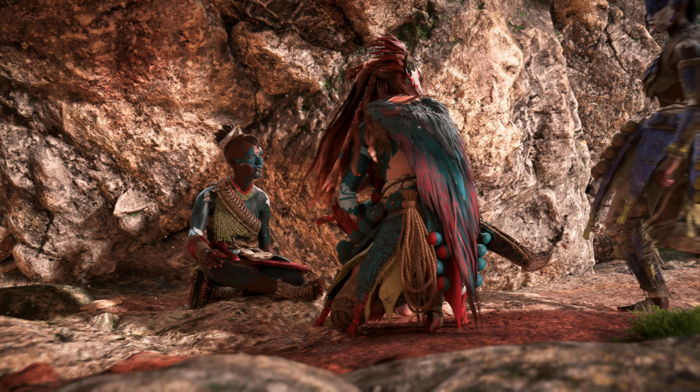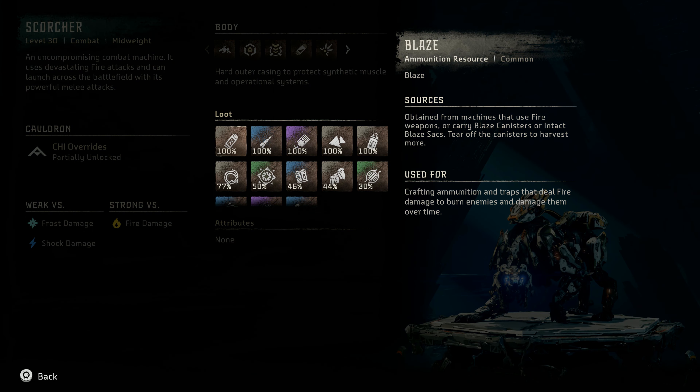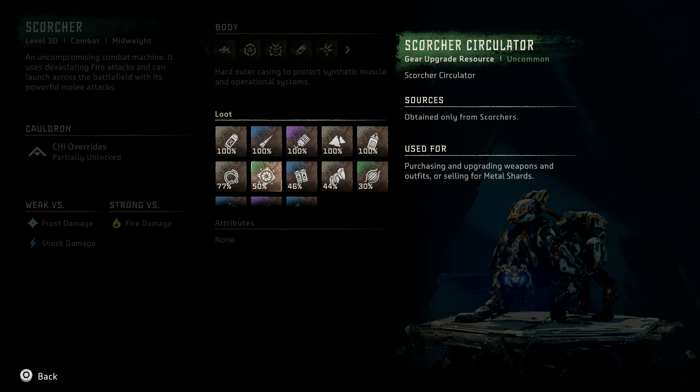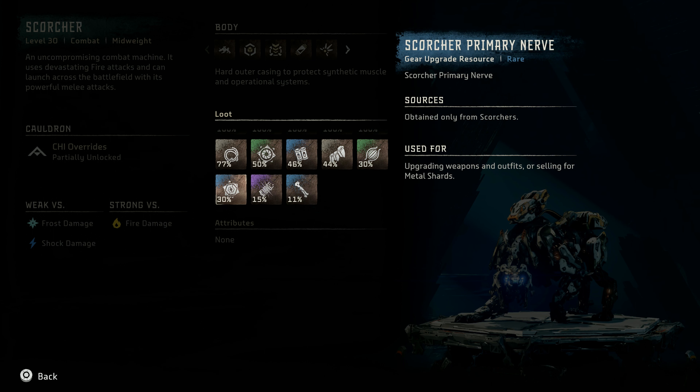Let's review the machine catalog entry for the Scorcher. The Scorcher is a level 30 combat mid-weight machine — an uncompromising combat machine. It uses devastating fire attacks and can launch across the battlefield with its powerful melee attacks. It is weak versus frost and shock damage and strong versus fire damage. Notable loot includes blaze, piercing spike, crystal braiding, metal shards, sparker, braided wire, Scorcher circulator, medium machine core, sturdy hard plate, machine muscle, Scorcher primary nerve, luminous brain stem, and metal bone.